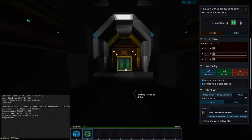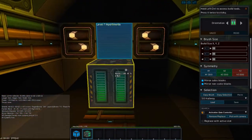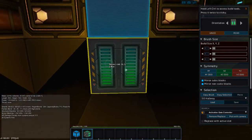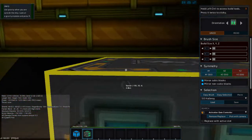Every apartment has its own gravity blocks. You don't want to put them there. There you go — public permission block and gravity units.